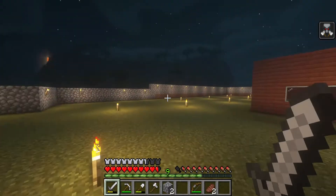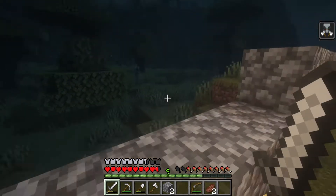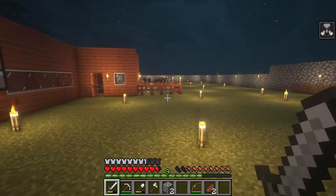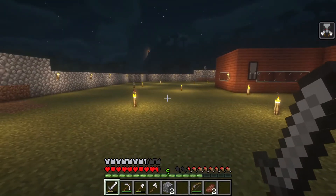It looks like that way has a mountain. I want to be making a door as well to go outside. I know there's water that way. Shall we head towards the mountain ranges?